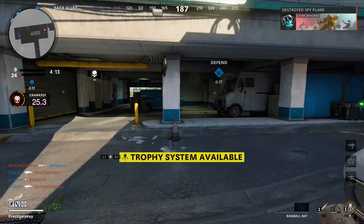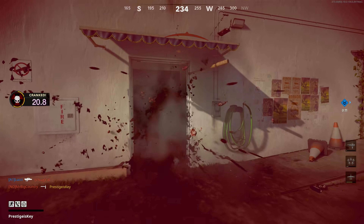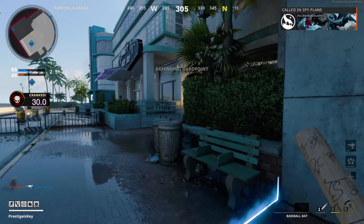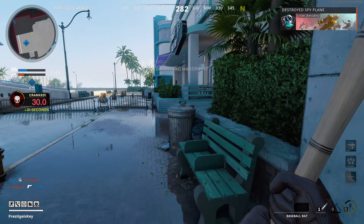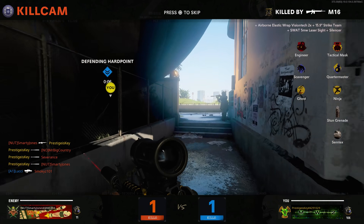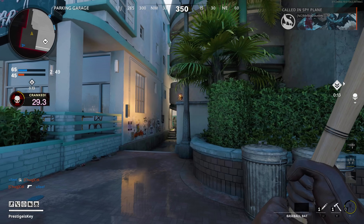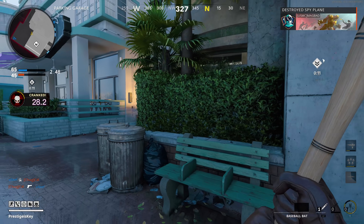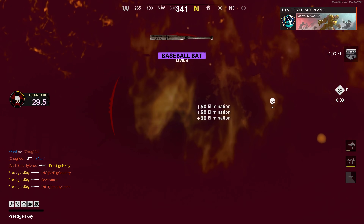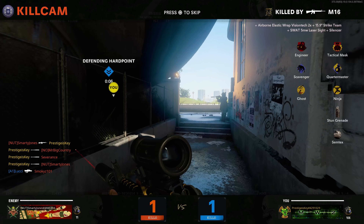If you haven't had the opportunity to play Die Hard Point yet, I highly suggest doing so — it's a lot of fun. Every time you kill somebody, they explode. That's no different while using the baseball bat; you can bonk somebody on the head and they explode in front of you. I noticed that if you take damage while you bonk somebody, it creates a bigger explosion which can kill other people in the vicinity.